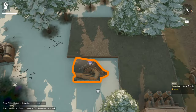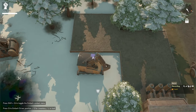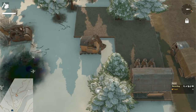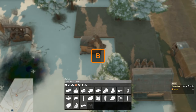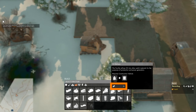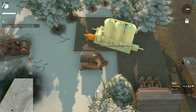To build an oil refinery we need a construction vehicle and 50 construction materials. We hop into the CV by pressing Q, press AB to open the build menu, and go to the facilities category. Hovering over the oil refinery confirms we need a construction vehicle and 50 construction materials. We left click on the icon of the oil refinery to place the blueprint under our mouse cursor.